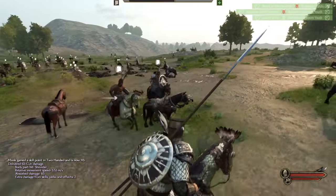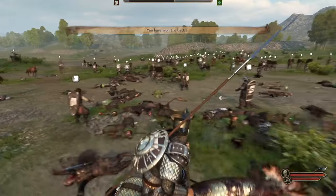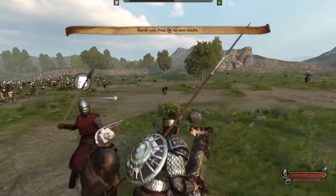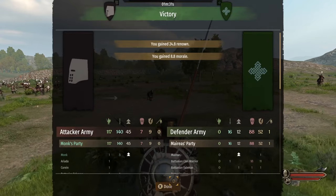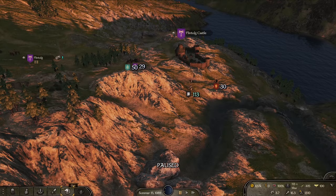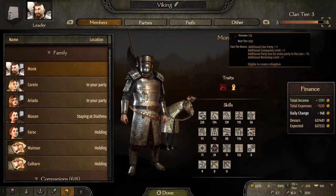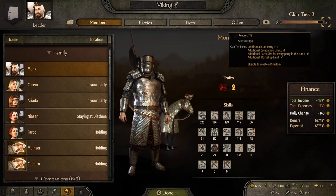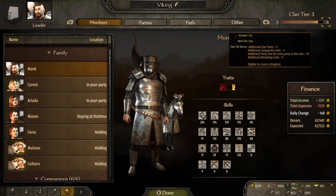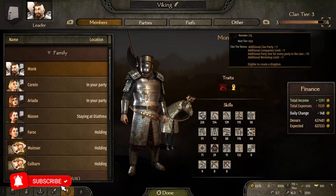The way I personally recommend best is war — going to war, attacking looters, villages, that kind of thing. Any kind of battles, because you can earn renown very quickly that way. Another way is as you progress your clan tier, you will unlock parties, and the more parties you unlock and grab, the more people you have under your clan earning renown for you. At clan tier rank three you can have up to five companions running around.